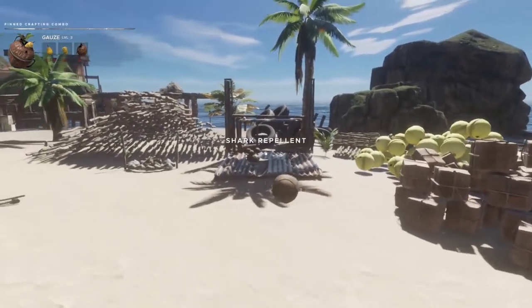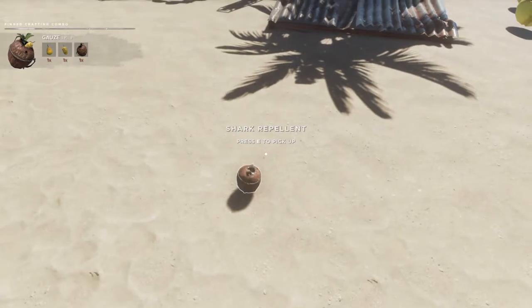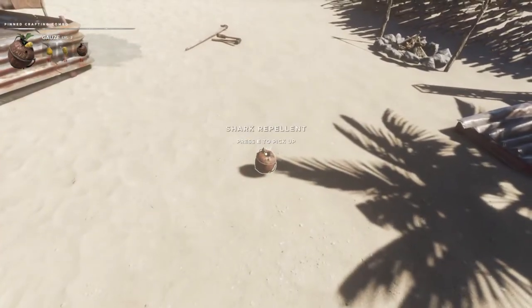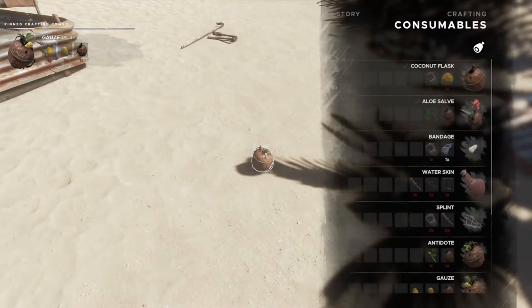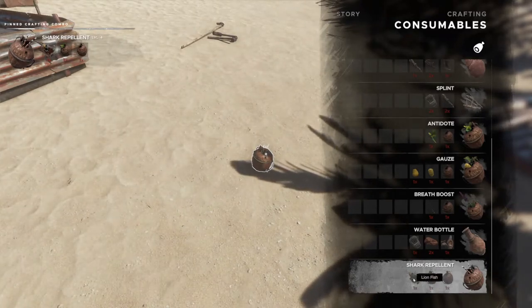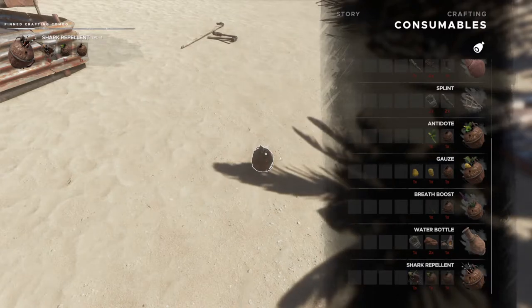Shark repellent — not really used. When you drink that, sharks aren't interested in you for a short period of time. It's a bit of a nightmare to put together because you run the risk of being poisoned, since you're using one of these horrible lionfish things. Go to consumables — shark repellent — you're looking for a lionfish. If you touch it, you will be poisoned. So have some antidote nearby before you put this together.